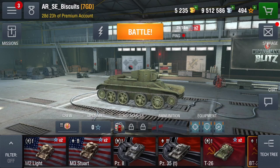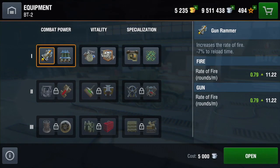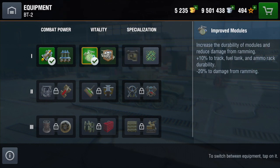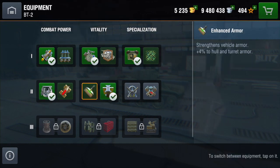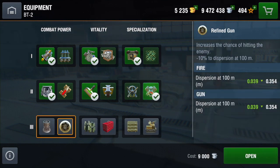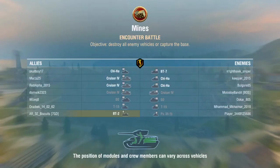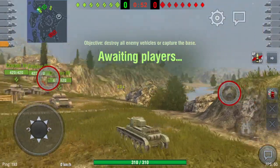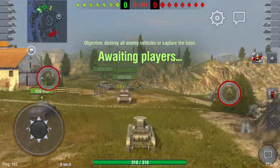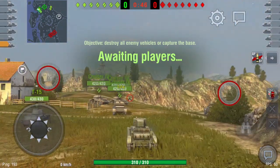So here we are - it's the BT-2, I've just purchased it, loading out the ammunition now. We're going to load out the equipment: gun rammer, then the refoiled gun, and then supercharge. Here we are on the map Mines, which is a map you'll play a lot. The key to this map is to get control of the hill in the center.